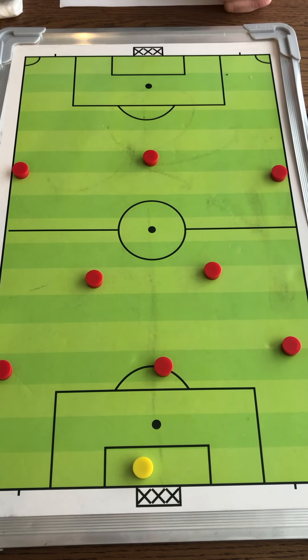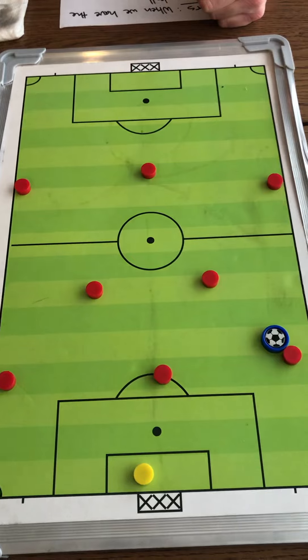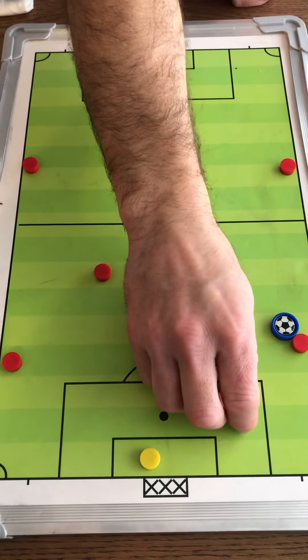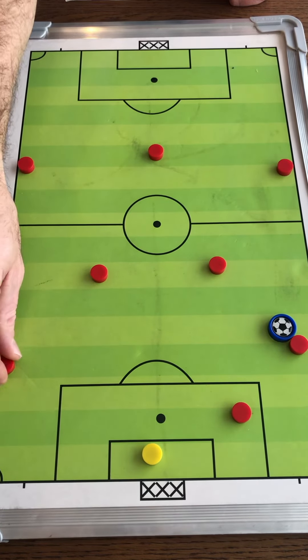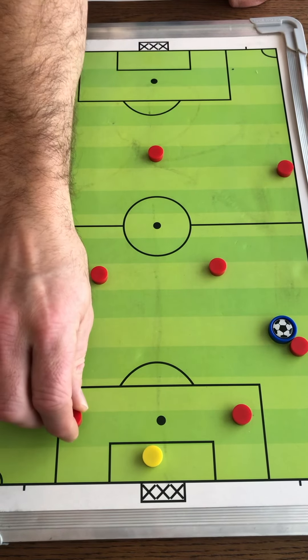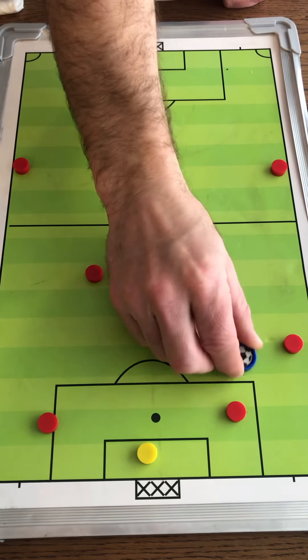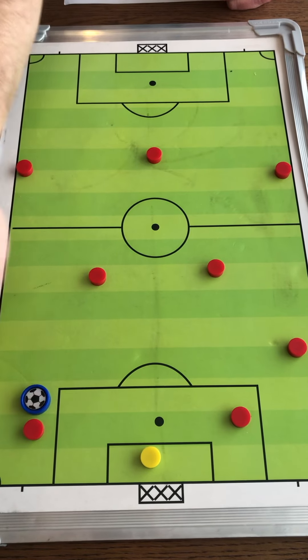If the defender has the ball out here wide, then the other two defenders' job is to drop back to become an option. Our goalie always wants to be aware and be an option too, because they are also one of our defenders. The other back should open up wide, so we can swing the ball around the back, play our goalie and swing it around the back too as an option.